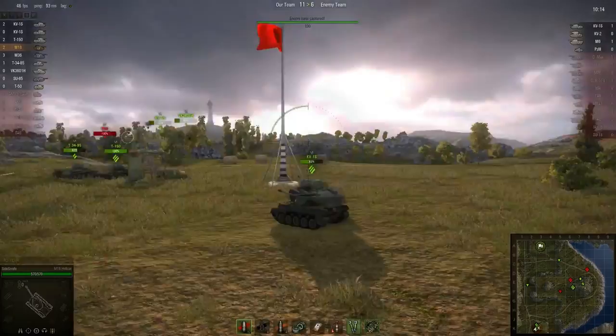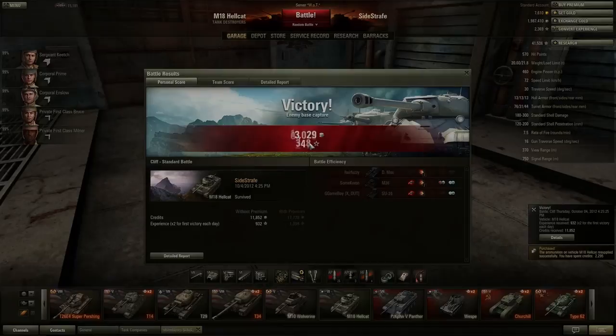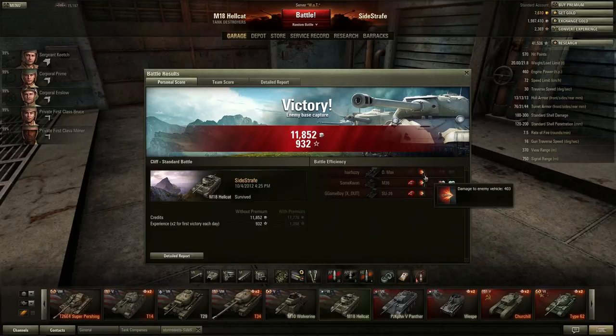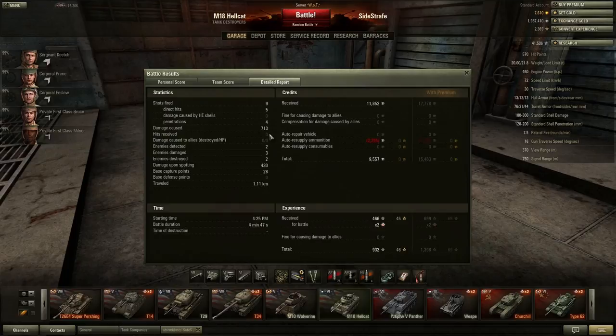For whom the bell tolls. And there's our victory. Let's take a look at some statistics. As you can see, that's showing how many shots you got on target, amount of damage, team score. 713 damage caused, four pens, direct hits five out of nine — so I missed a couple of shots there. My crew isn't 100% but they're close enough to do their job.